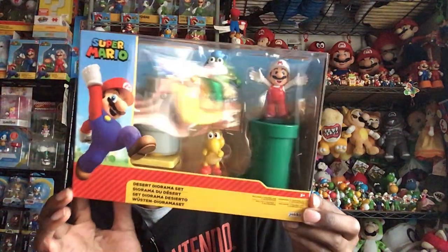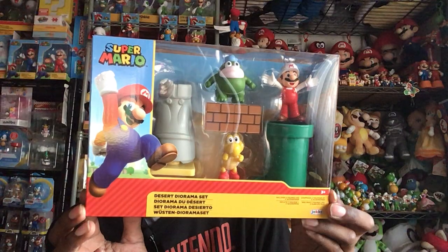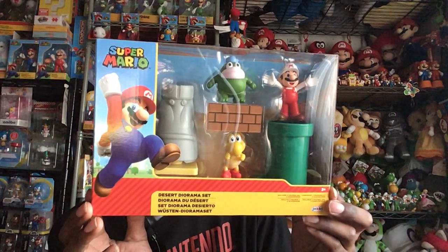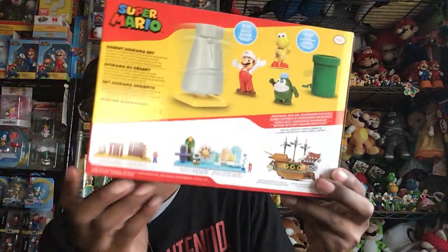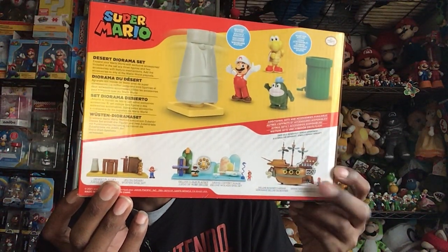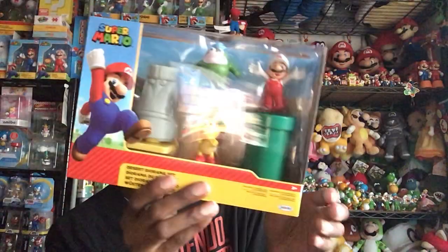Also, Jakks Pacific — they've been releasing a lot of new stuff lately and I just can't help myself. First thing I saw at Target was this Desert Diorama set. Sorry for the glare. It comes with a red Koopa Troopa Paratrooper, Fire Mario, Spike, and an enemy from New Super Mario Bros. U. There are more sets at the bottom — I'm definitely going to get the airship set too. Can't wait to get those.